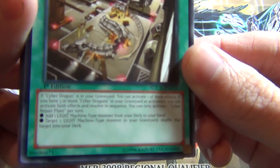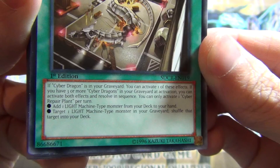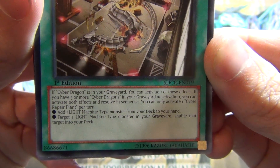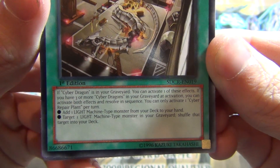Another new card: Cyber Repair Plant. This is what you can search off that Stratos guy. If you have a Cyber Dragon in your graveyard, activate one of these effects; if you have three or more in the grave at activation, you can activate both effects and resolve in sequence. You can only activate one per turn. Add one LIGHT — so it's like Rota for your Machine guys.